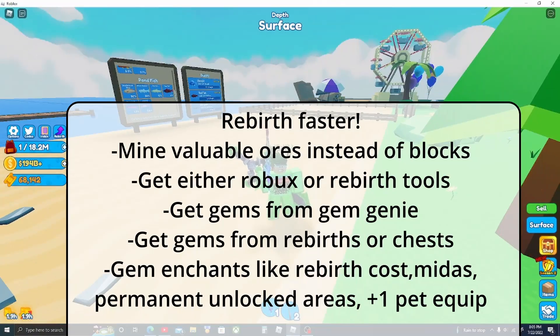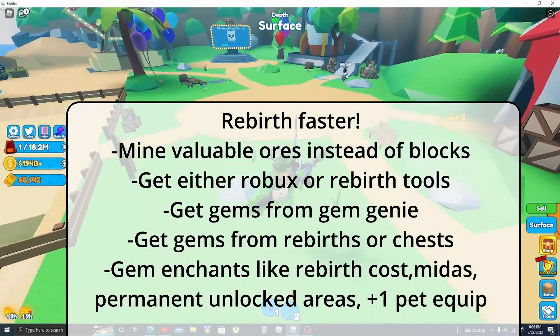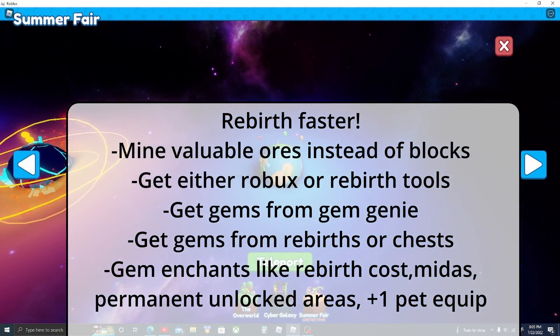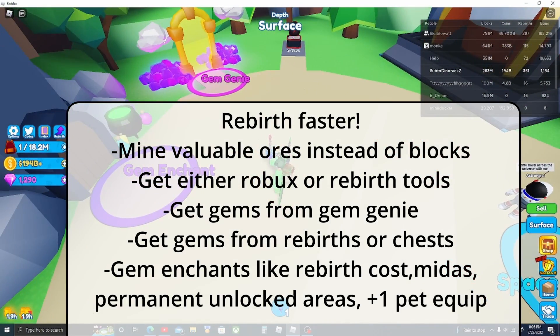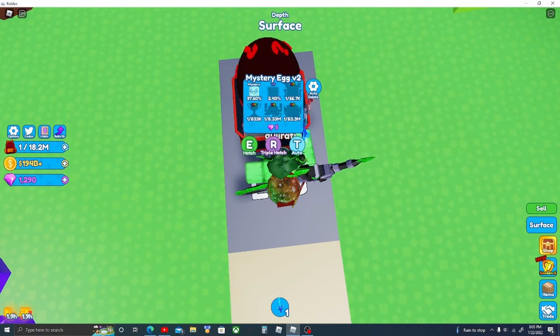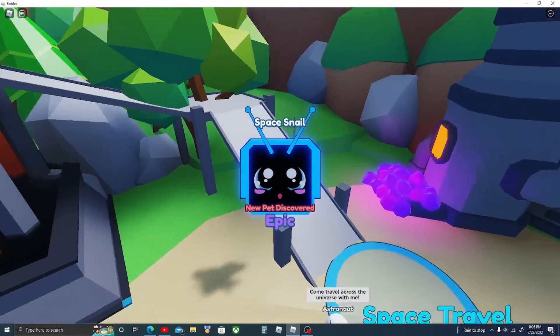That's the fastest way to rebirth: doing quests, and going to the gem genie if you need gems. Main points are the gem enchants — you really need those — and any permanent unlockables over mystery eggs.